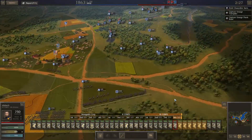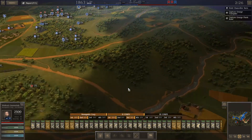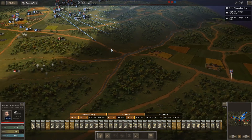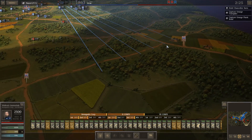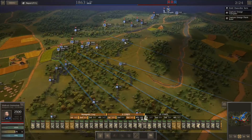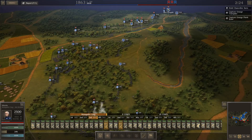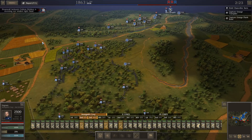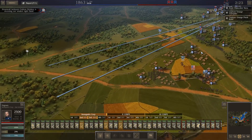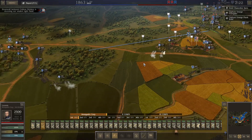My attacking force is now here. I'm going to march the attacking force into the woods here. March them right down to here — that'll be good. Now we're going to grab McCord, Morris, and Pegram and move them to the right flank. I'm also going to grab Loomis and send him into position on the right flank.